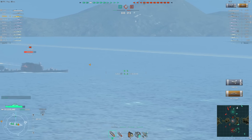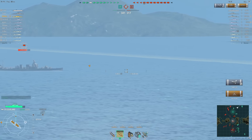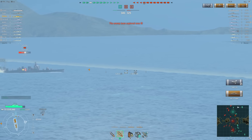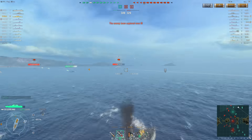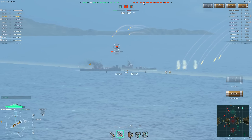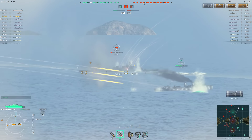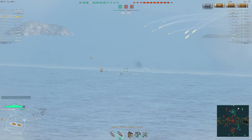A hit to the citadel on that poor little Furutaka. I've got him zeroed in now, so I'm just keeping my marker right where it needs to be, maybe aiming a little bit further in front. Another hit to the citadel - I'm just tearing him a new one. I'm also debating selling my Furutaka because I really do not like it, because of the slow rate of fire and the slow turning speed of the turrets. The only thing that's good on it are the torps. I really wanted that kill so I just keep on pouring shells on it.